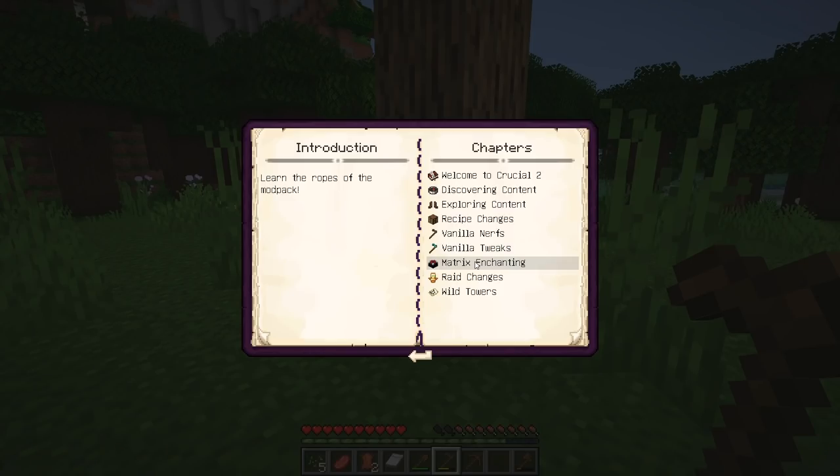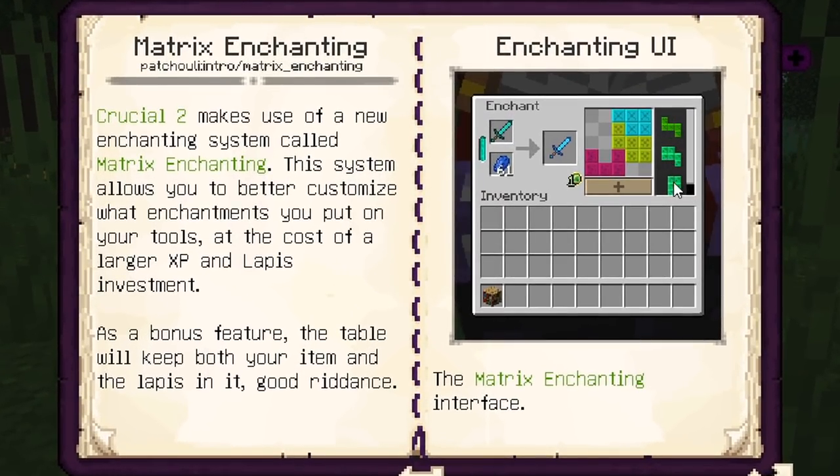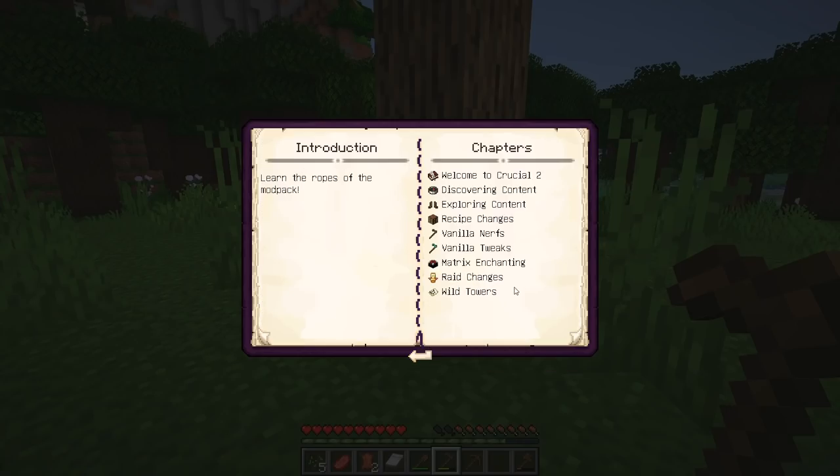Matrix enchanting — I've covered this in a previous Quark video. Basically, it's like a Tetris map where each Tetris piece represents an enchanting option. There are requirements for enchanting levels, but if you can make all the pieces fit into the UI, that's how many enchantments you can apply. Candle influencers: up to four candles of one type placed nearby can make specific enchantments appear more often, so you can influence what enchants show up instead of constantly re-rolling — though it's not guaranteed, just a better chance.